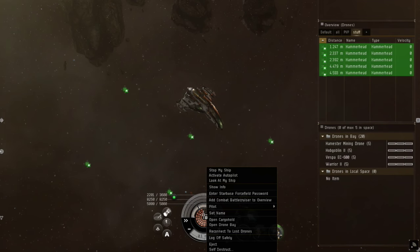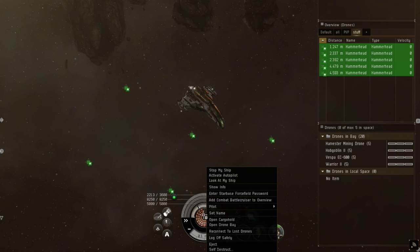You can reconnect to them by right-clicking on your capacitor and selecting 'Reconnect to Lost Drones'.